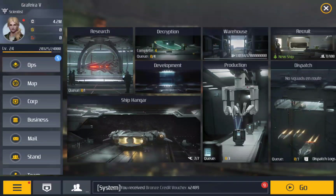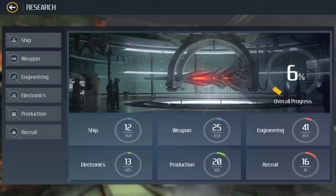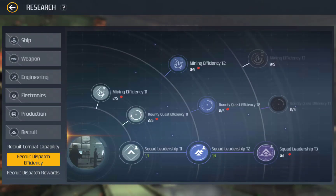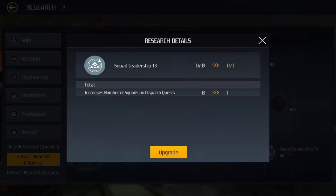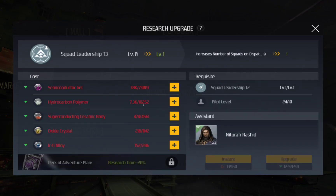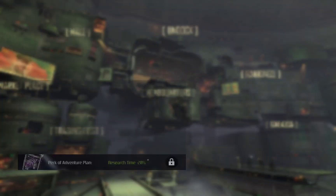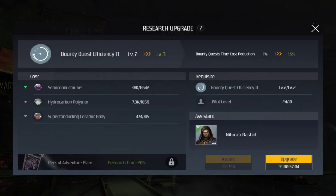I want to do some research but I can't do any right now, because in order to do research I need more squad — increase number of squad on dispatcher. I have none of that. Can I research something at least? At least I can research that.